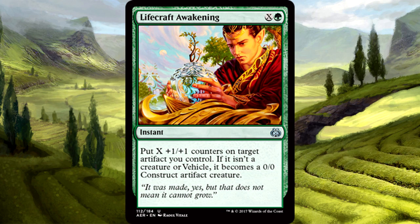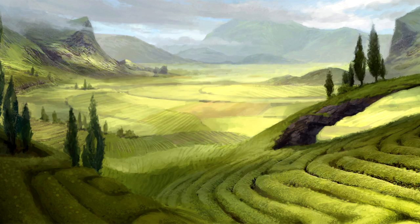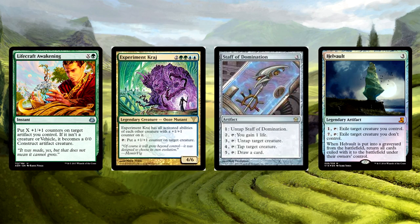Lifecraft Awakening is X and 1 green for an instant. Put X +1/+1 counters on target artifact you control — if it isn't a creature or vehicle, it becomes a 0/0 construct artifact creature. This card's hilarious. You can turn non-creature artifacts into creatures. Think about this in Commander: Staff of Domination can be a creature, Helm of All can be a creature — all of these in Experiment Kraj, it's so awesome. Lifecraft Awakening, your home is in Commander, for sure.